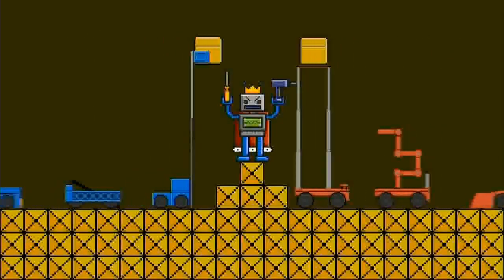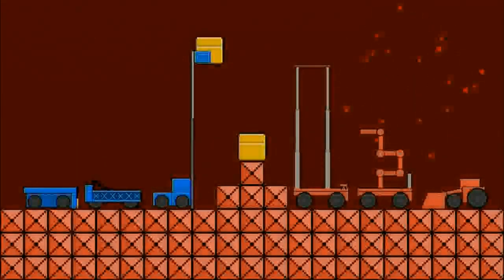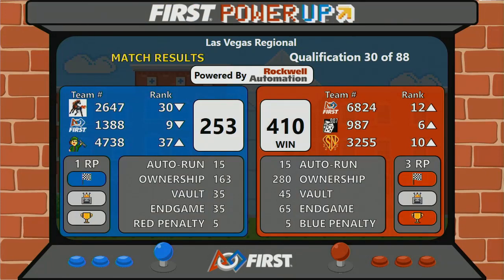Scores are in, and it is the Red Alliance that defeats the boss. They're taking away three ranking points from this match. Blue Alliance takes away one ranking point. Both teams got the AutoQuest.